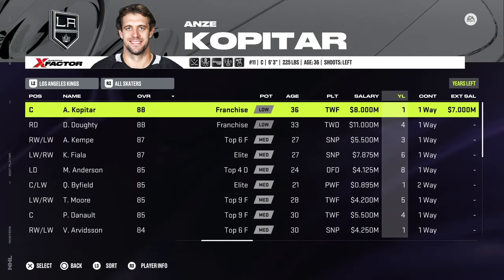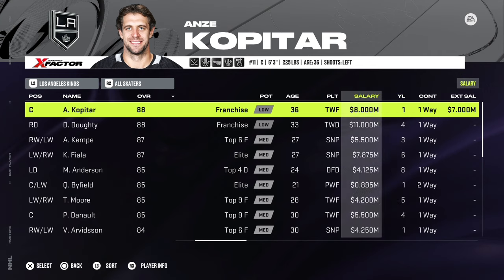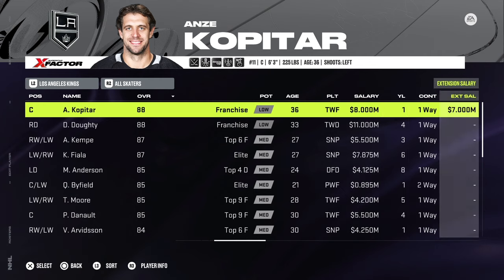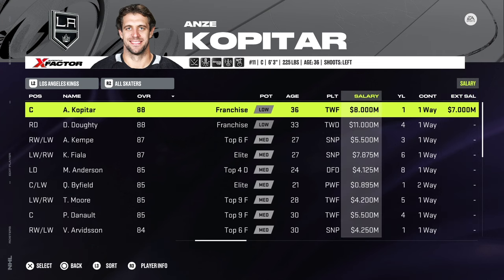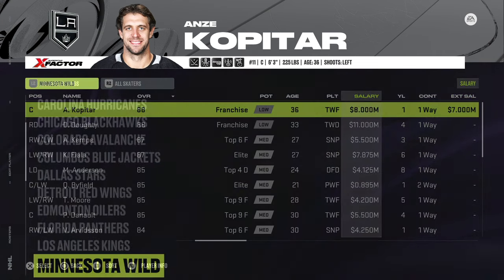The LA Kings: one small change. You want to change the salary — not the extension — of Anze Kopitar from 10 million down to 8 million. Keep the extension the same at 7 million and there will be no problem. But for 2023-24, you'll have to reduce his salary by 2 million from 10 down to 8. Minnesota: nothing.